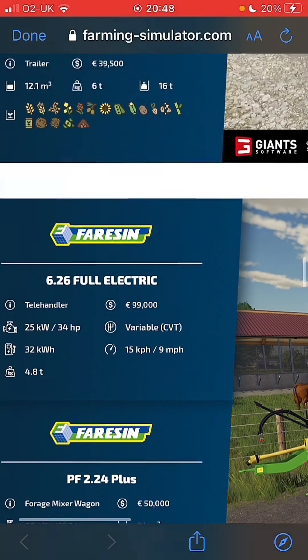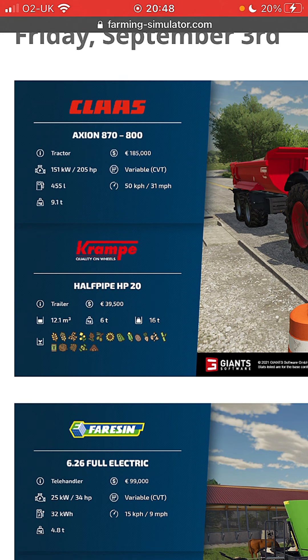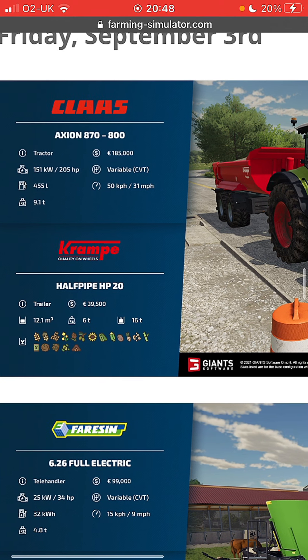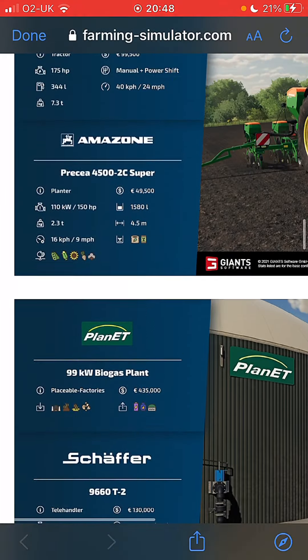Following stuff below. Half-pipe trailer on the back of the Claas Axion 870 - I don't know why they're the wrong way around. Claas: 185,000 pounds, the tractor costs, 205 horsepower, CVT 50K gearbox, 455 liters of fuel, 9.1 tons. The Kramp half-pipe: 39,500 pounds, it's a trailer, drop on one cubic meter, six tons empty, 16 tons fully loaded.